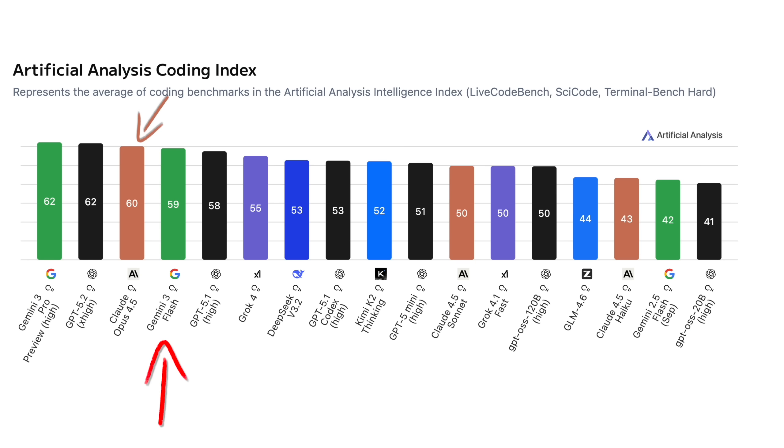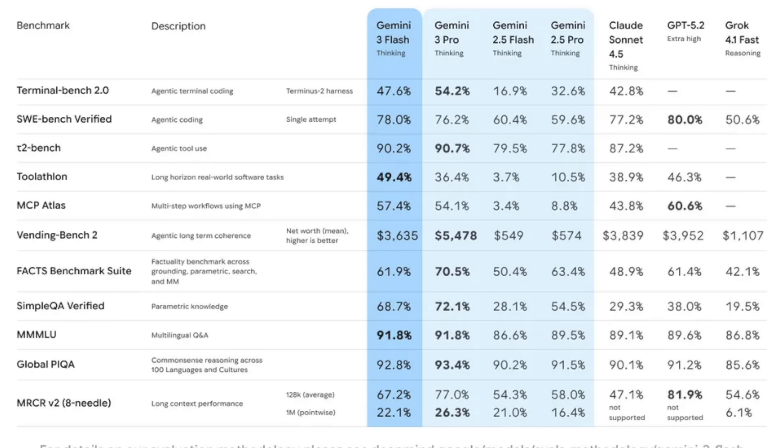For coding, though, it is behind Opus 4.5 by only one point. On Google's official benchmarks, Gemini 3 Flash actually beats Gemini 3 Pro on SWE Bench Verified, and it does really well on the other benchmarks too, especially in Toolathon, which is meant to test long-horizon software tasks.